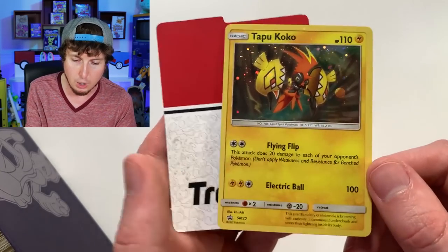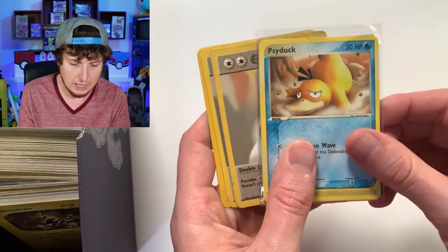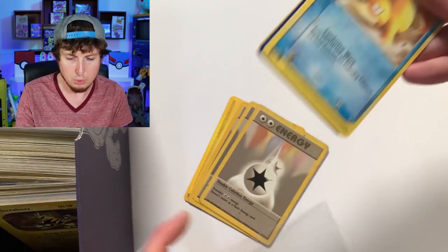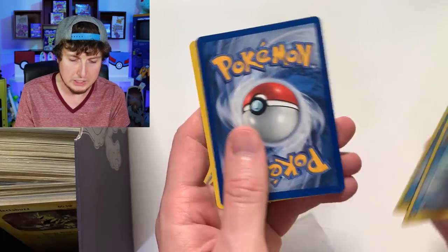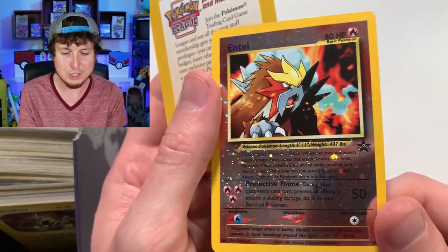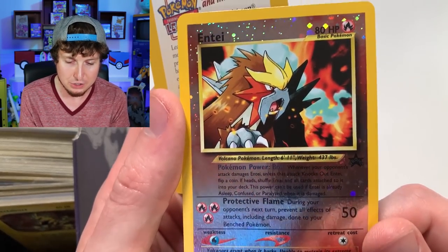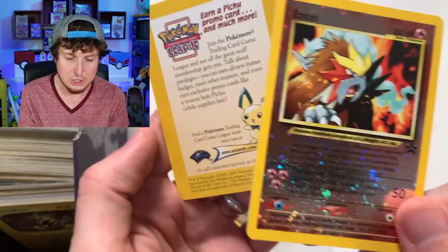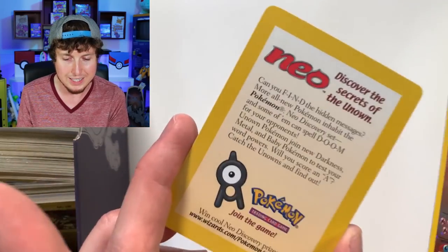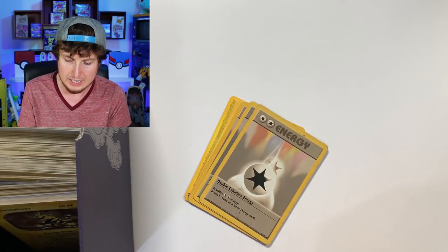Tapu Coco. There's dust bunnies. We have Psyduck — there's actually a couple cards inside of here — more Psyducks, and we have Entei. We actually just had an Entei earlier this week, this exact Entei, in Thursday's video. I do love that Entei, and there's the card that came with it — Neo Era, goodness. I'll set that off to the side as well. I'm sure we're going to discover more dust bunnies.